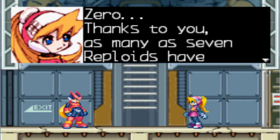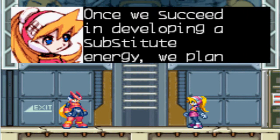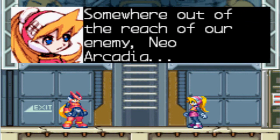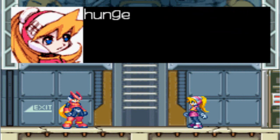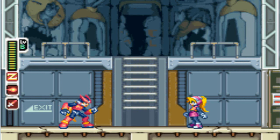And we are class B warriors. Wonderful. Zero, thanks to you, as many as seven reploids have been saved. We cannot thank you enough. The experiment is going fine so far - once we succeed in developing a substitute energy, we plan to find a place to live a happy life. This is a report to Neo Arcadia, who is the main antagonist of this game. You'll find out what happens in the other Mega Man Zero games. So that was a good two levels - we beat the giant mechanicaloid and rescued the people from the hidden base, retrieved the ice chip and beat the ice boss.